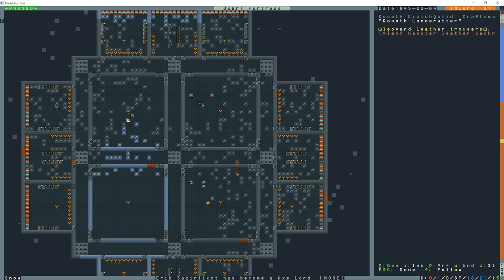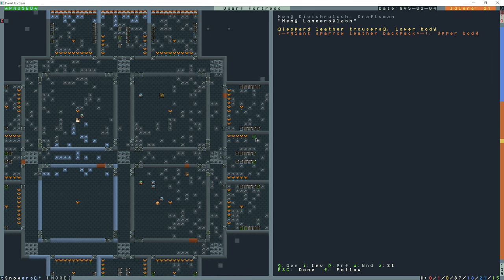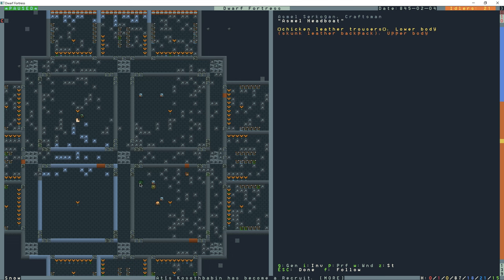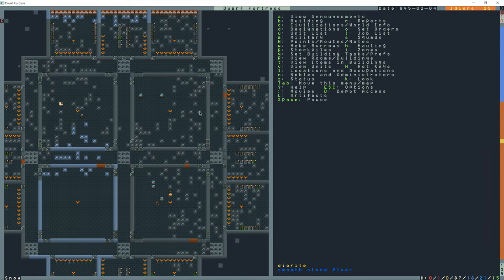Press I for inventory — the only thing in this dwarf's inventory is a backpack and trousers. He's got leather trousers and a backpack. We're still making trousers. Another dwarf: trousers and backpack. So they are wearing the uniform correctly.